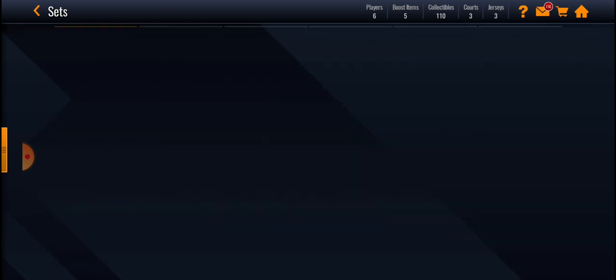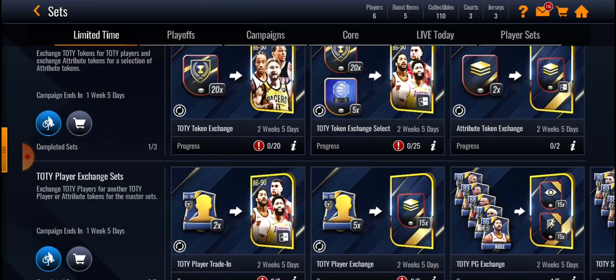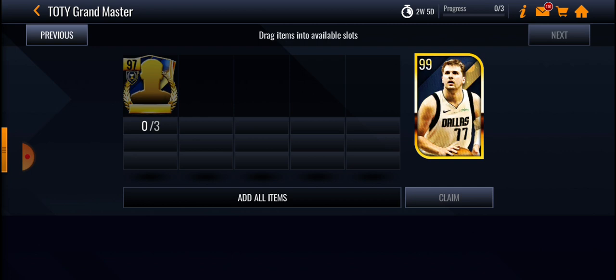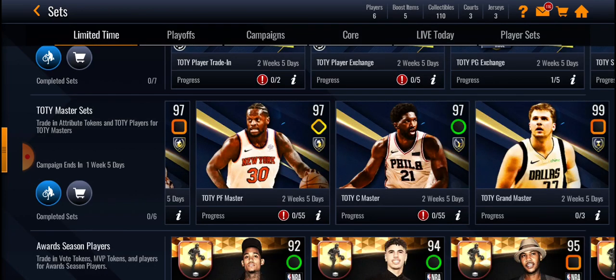That's it for the Team of the Year promo breakdown — wait, I forgot one thing. I have forgotten one player that is very important: Luka Doncic. You need 3 of the 97 overalls for him. Unfortunately I can't see his stats, but that's the fourth video.